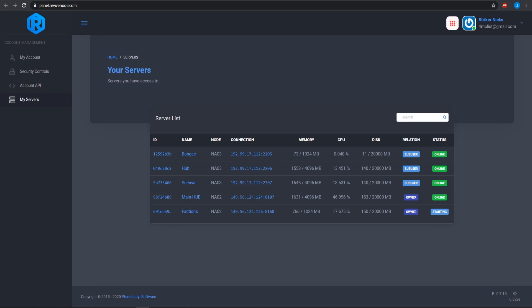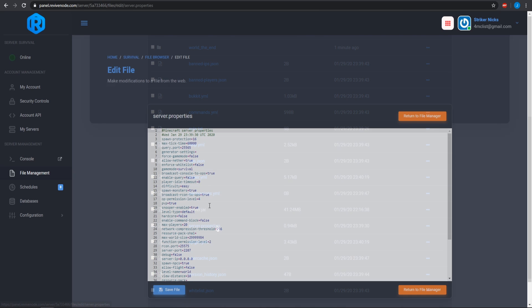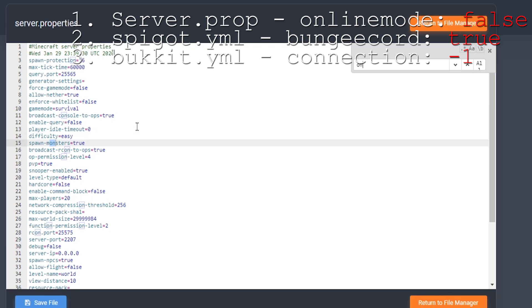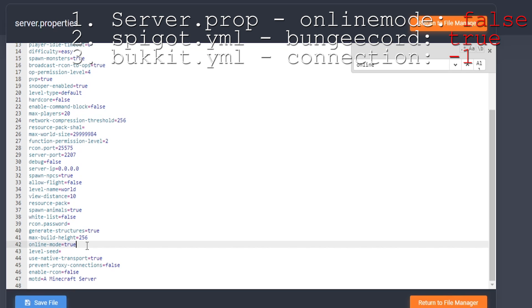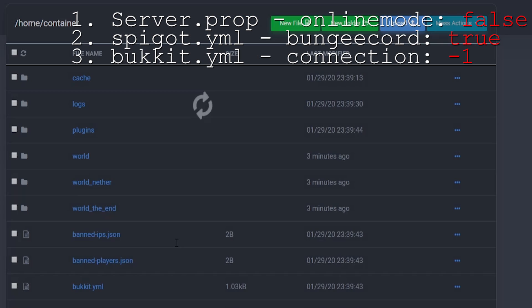Once you're done in the BungeeCord config, you need to go to each and every one of your servers and set up a few different things. Make sure your other servers are running either Spigot or Paper Spigot, or else they will not connect to BungeeCord properly. The things you need to change are in the server.properties — you need to change the online mode to false. So go to server.properties and change online mode to false, so BungeeCord can recognize the servers.